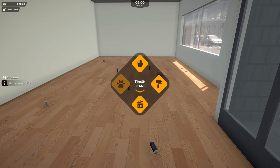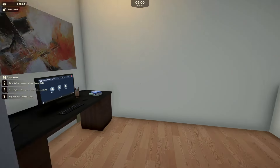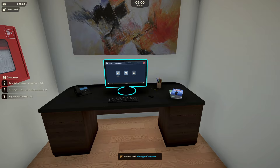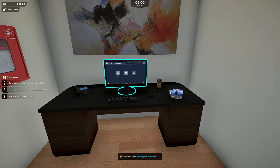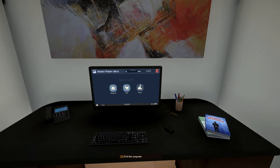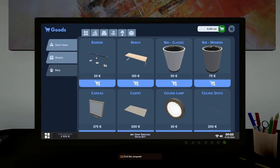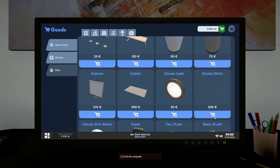Buy and place wall spaces to hang pictures. Restricted access. Wall spaces to hang pictures, ceiling spots to brighten the store up, and buy a canvas. So goods, barriers, bins, ceiling lamps, ceiling spots - buy two of those. I don't know how much money we've got. Three thousand five hundred and twenty pocket monies.